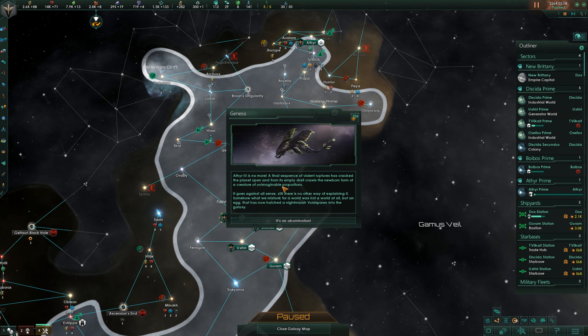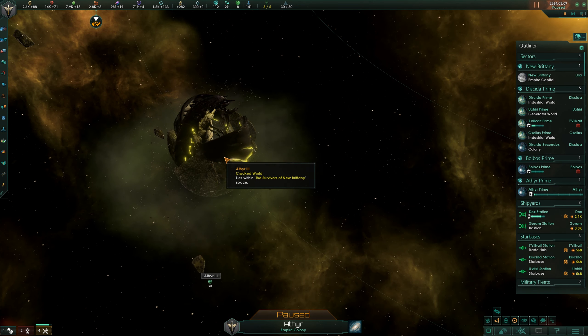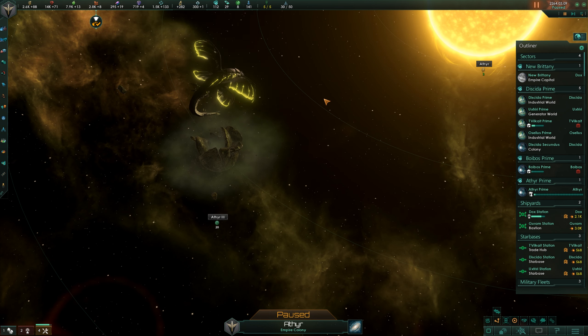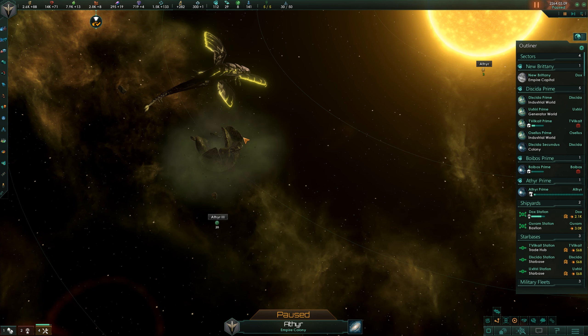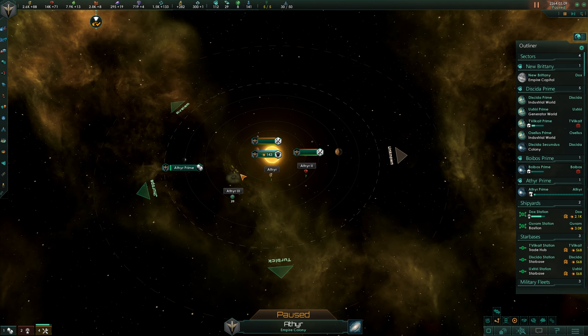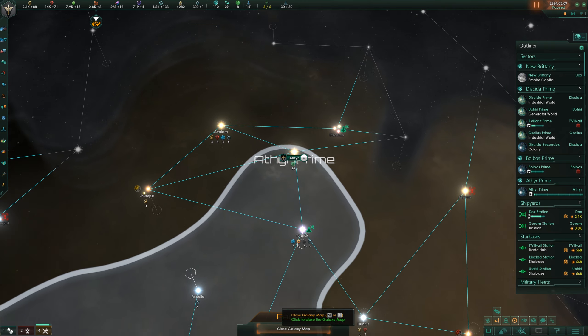Genesis - Ethere 3 is no more. A final sequence of violent ruptures has cracked the planet open, and from its empty shell crawls the newborn form of a creature of unimaginable proportions. It goes against all sense - there's no other way of explaining it. Somehow what we mistook for a world was not a world at all but an egg. It has now hatched - a nightmarish void creature born into the galaxy. This does not sound good. Oh look at it - that is cool! There it goes.